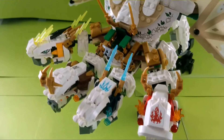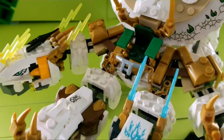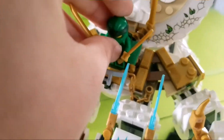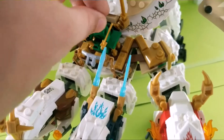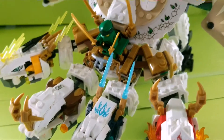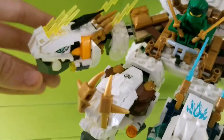Here's the main dragon build — lots and lots of pieces used in this one. There's a little dark green chair with a rest here, and you can pretend a figure is driving or riding the dragon. I'll show you the main feature in a second, but first I'm going to show you the heads, since these are of course the main attraction.